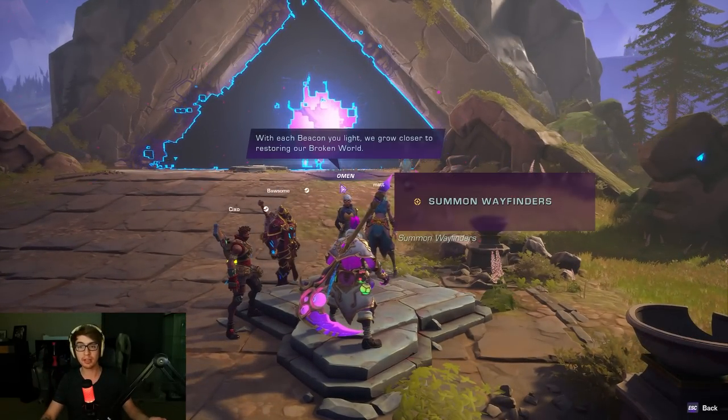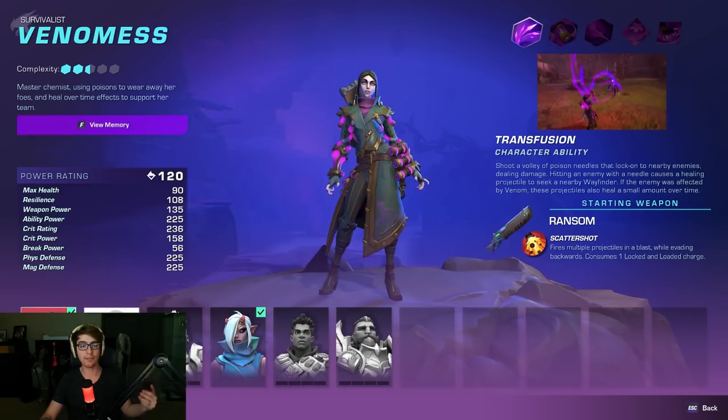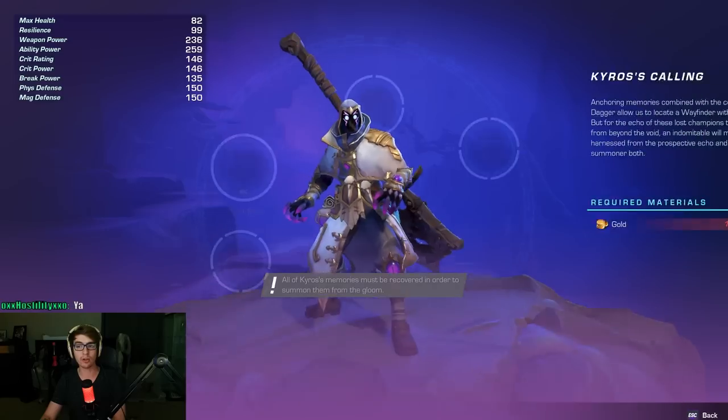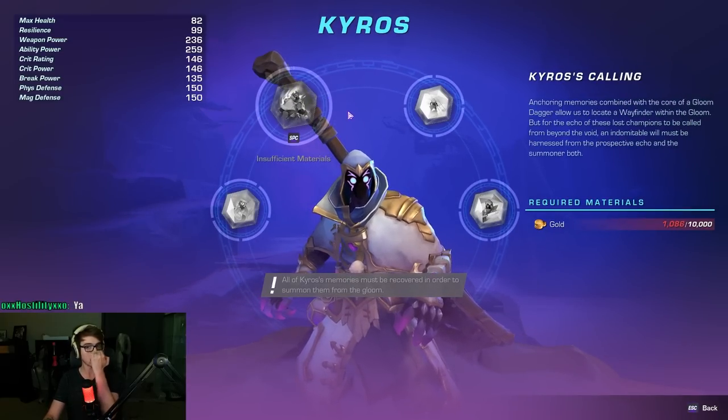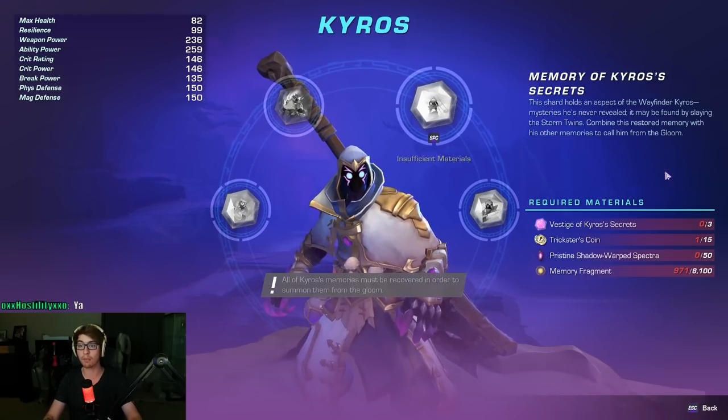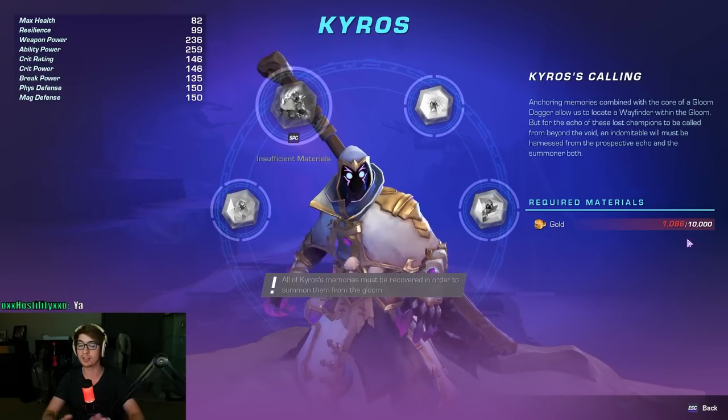Talk to Omen and summon a Wayfinder. I've already unlocked Venomous and started with her. Double-click onto a Wayfinder and this is where you'll see their crafting. You need to summon their calling — buy it, build it — and for some it's only gold. Required materials for that calling: gold. Simple.